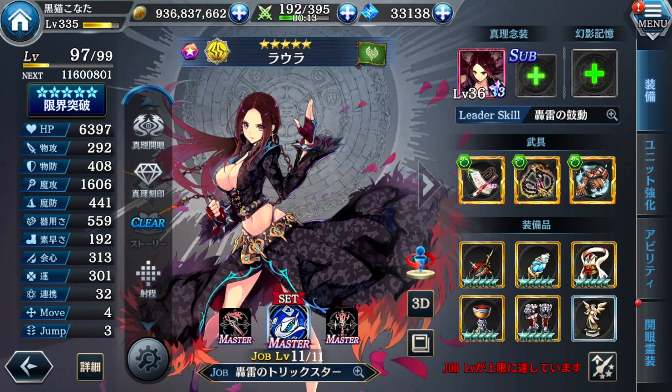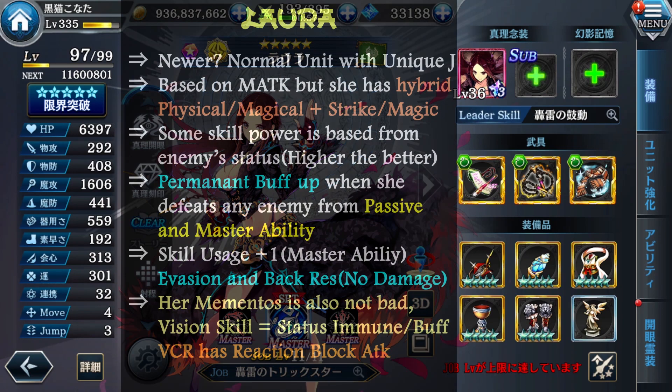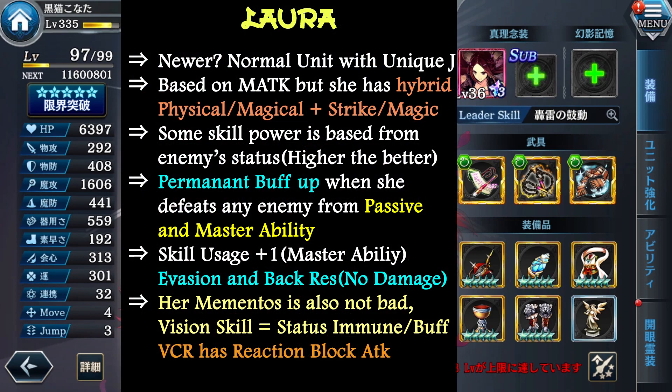Tara is considered not so old a 5-star unit compared to the others, with this half unit job — Twister. She can use both strike attack and magic attack, and some of her skills depend on the opener status like physical attack or magic attack. When she defeats enemies, she will have a permanent buff on strike and magic attack, as well as speed buff and custom videos, stackable for 5 times from her master ability. With skill usage plus 1 — quite good for her. Her mementos is also normal.